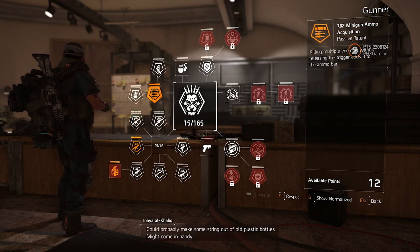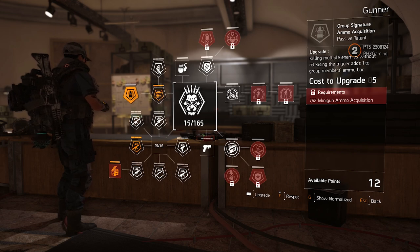Next, 762 mini gun ammo acquisition. We've got the group signature ammo acquisition passive talent — killing multiple enemies without releasing the trigger adds one to group members' ammo bar. Having the mechanic of knowing when your specialization ammo is going to drop is such a plus in the PTS.